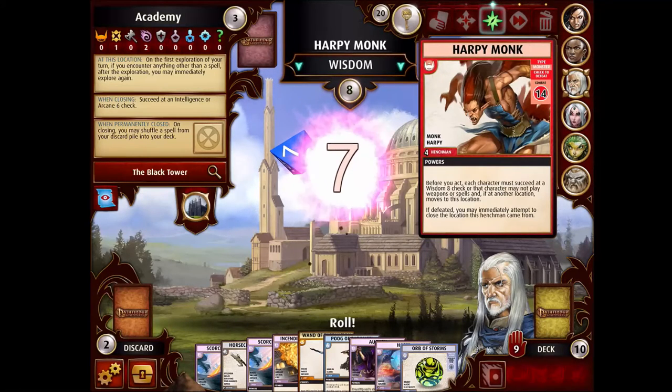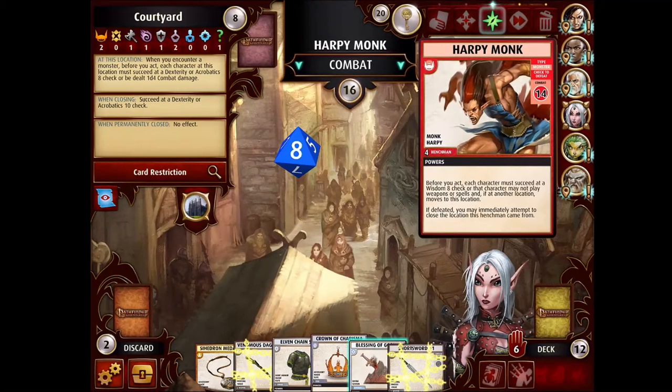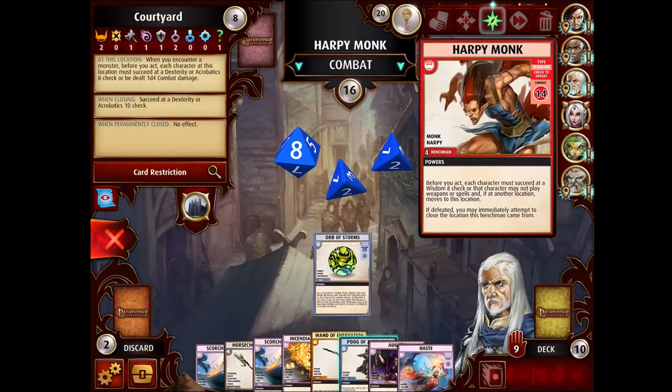A seven that time — Ezran is rolling hot. This dude is hot. I'm going to go ahead and — should we use the Wand of Enervation? No, I think we'll use the Orb of Storms though. Let's give her an extra couple of d4s. Marizil — oh I can't use weapons, right, because I didn't make the check. Oh jeez, I'm an idiot. I totally thought I was going to use a dagger. There's obviously no way I'm going to. So we'll use this for two extra d8s. And Poog — let's Poog it up here, give her an extra plus three.